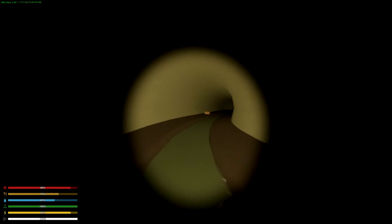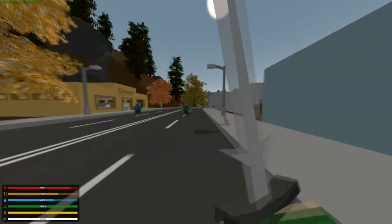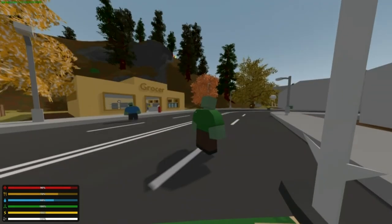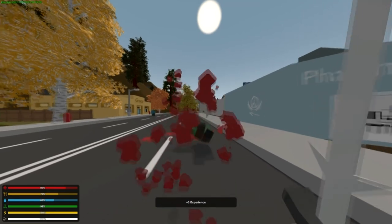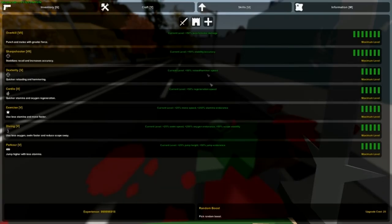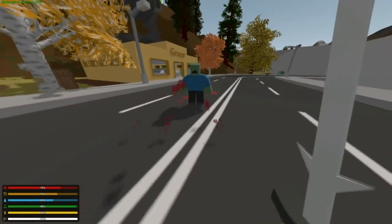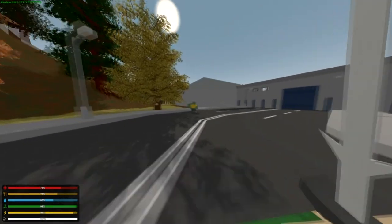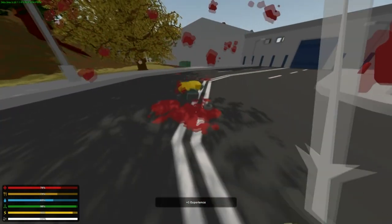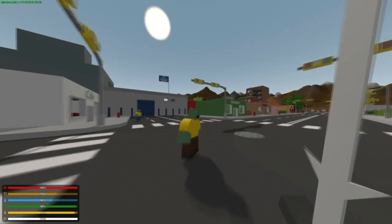Let's run back up and test how the sword does against some zombies. I'll try the normal hit in the head first — one shot! Although, to be fair, I do have my overkill all the way up. Let's try it in the chest — two shots in the chest. And the stronger attack in the chest is still a two-shot. It's still a pretty good weapon, considering it is a melee weapon — one-shotting to the head is pretty good.